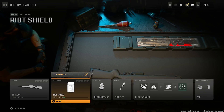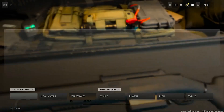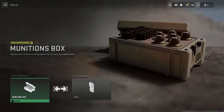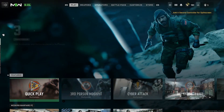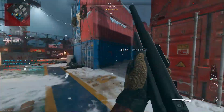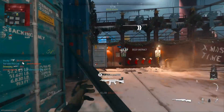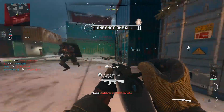First of all, you want to pick a gun that is low level. As you can see, the SPR 208 I have is level 1 with nothing used on it. I'd recommend having a decoy grenade, extra tactical in your perks, munitions box as your field upgrade so you can keep giving yourself more decoy grenades, and also DDOS which acts as an EMP grenade and gives you a load of XP.